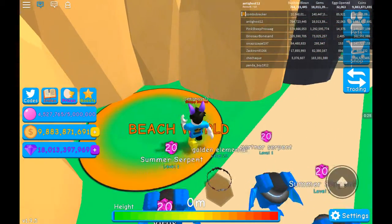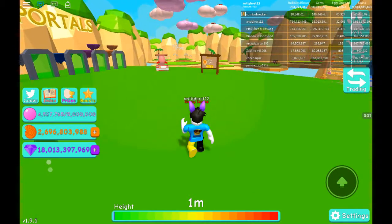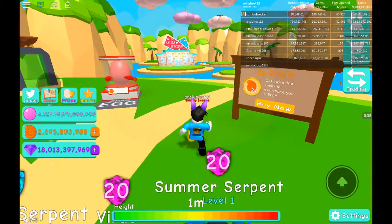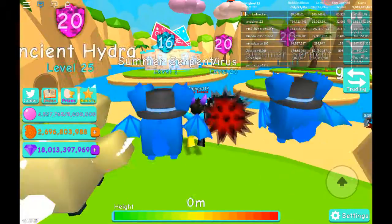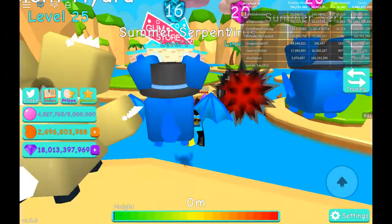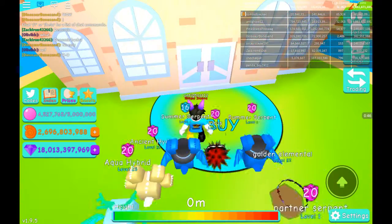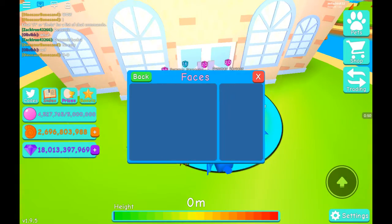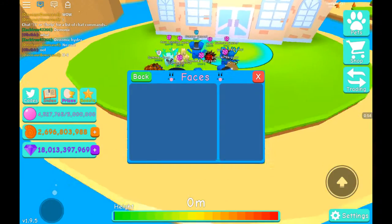There's also a new feature. I don't know how that works, but there's something to do with the stores — it said something like 'collect hats, faces.' I don't know what that means but let me just check in the shop.